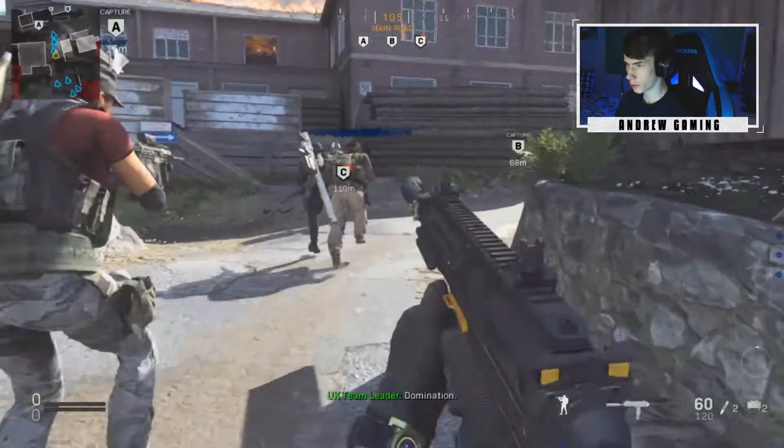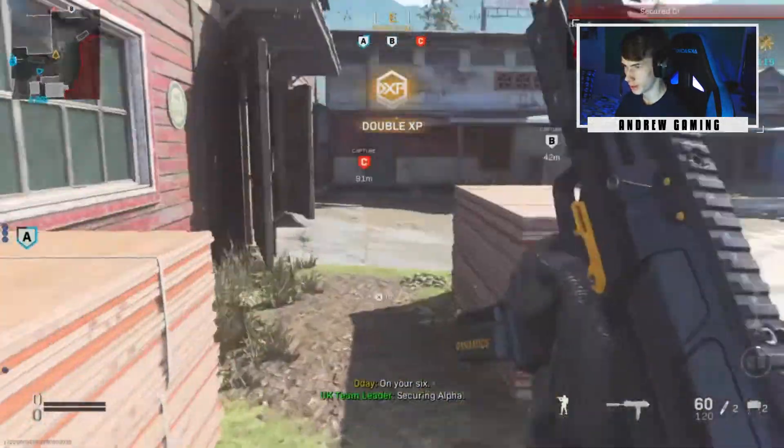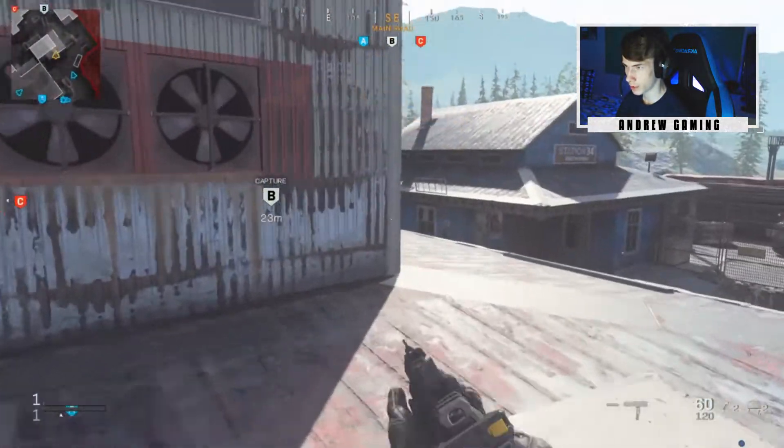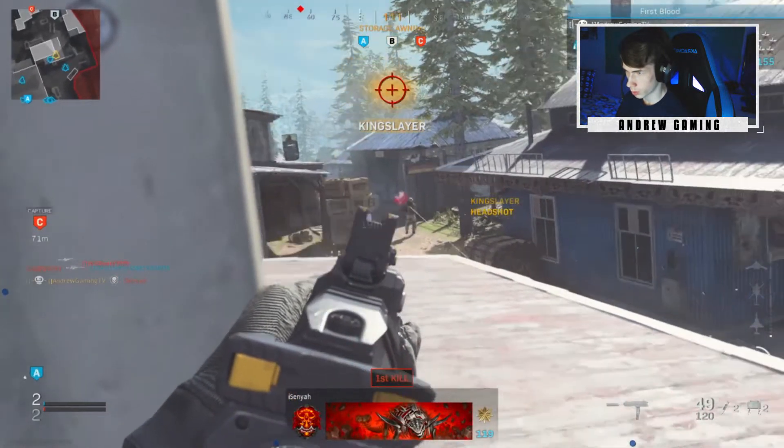Today we're using the Mud Driver, the secret MP7 variant you can find in Bunker 11. We're gonna see if we can cook something up — maybe drop a nuke, probably not — but let's see what I can do.